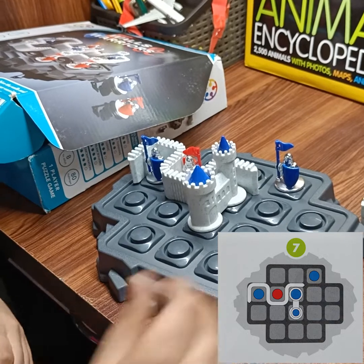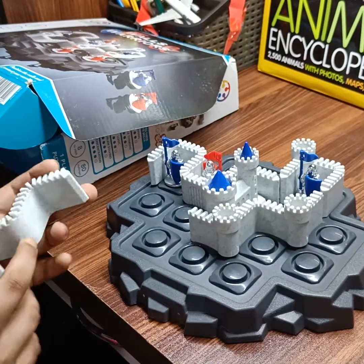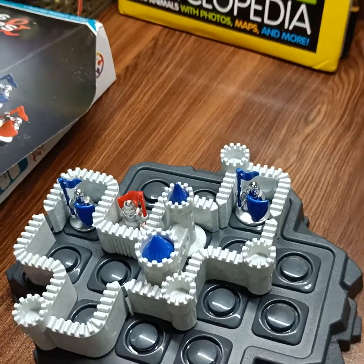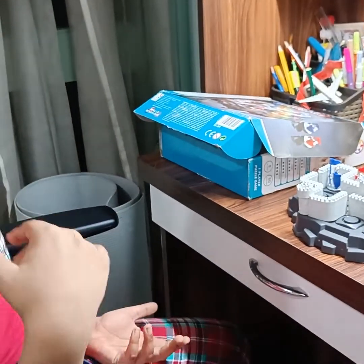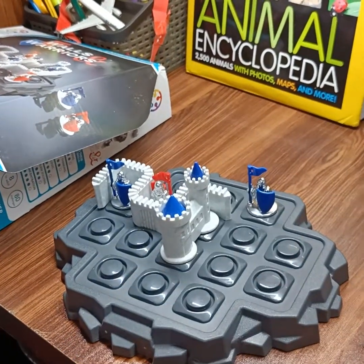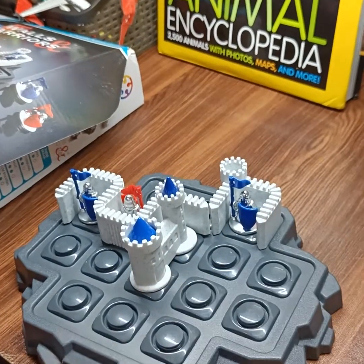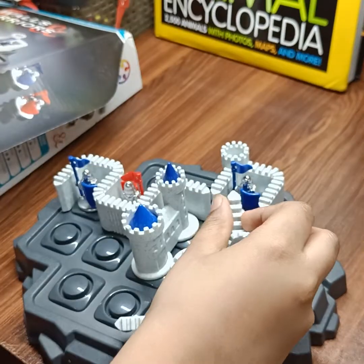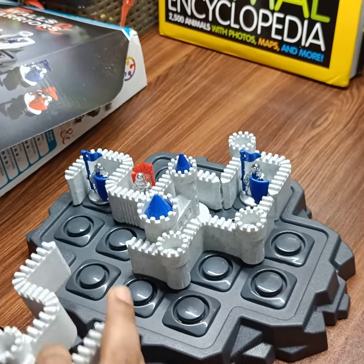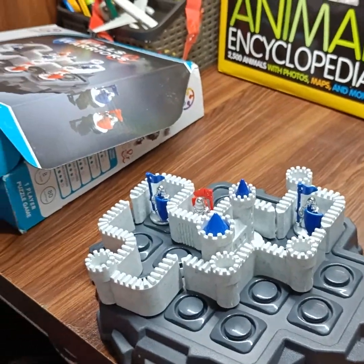I got the answer now. This will go here, this will go here, then this will go here. I've done the puzzle. Now I'll explain why we have done this. First we need protection for the blue knight, so we keep it like this. This is open, so the red knight is facing backwards. Then we put here to protect the castle. Then to protect the blue knight we put it like this. Now see, they are in a closed wall all together.